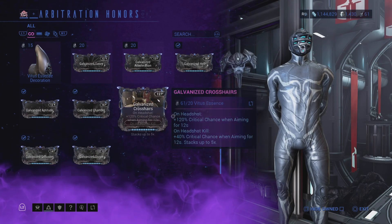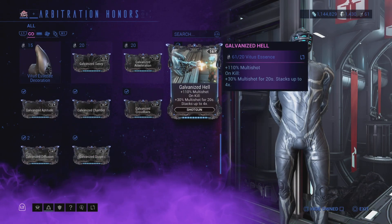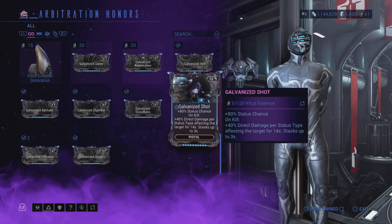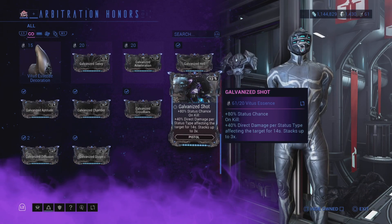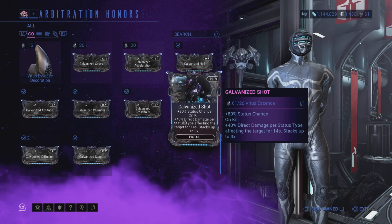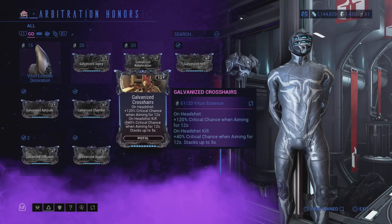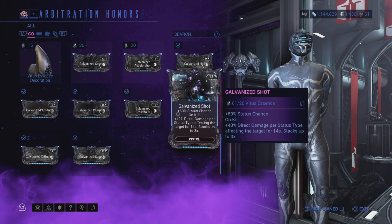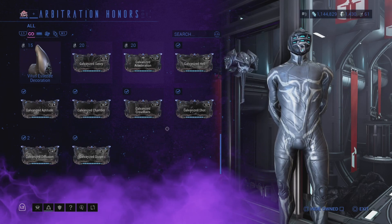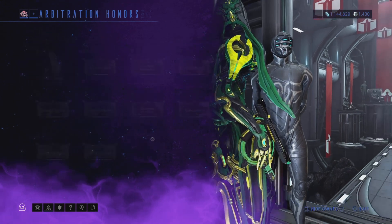The galvanized mods are what's going to make you quick platinum. I buy: Galvanized Diffusion, Chamber, Crosshairs, Shot, and Hell — those are the ones I buy and they sell really fast. If you're selling them at rank zero, sell them for 20 plat each. If you're planning on ranking them up — maybe you've got endo and credits with nothing to spend them on — rank them up and sell them. You could probably get between 100 and 120 platinum. I wouldn't sell them for less than 100 platinum. This is by far my favorite method because it's just fast platinum.